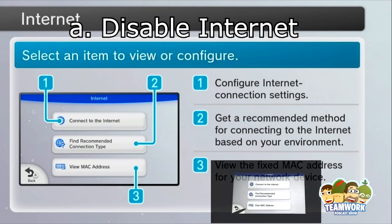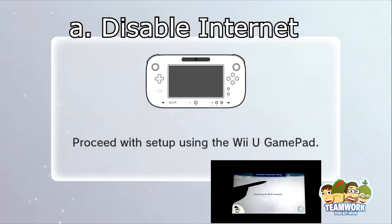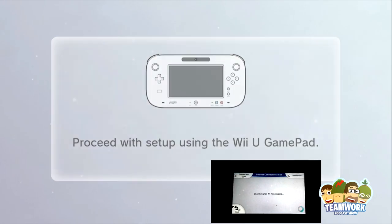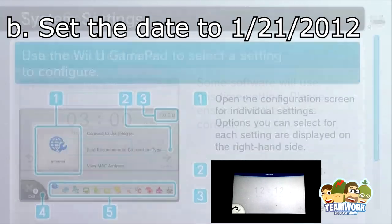The first thing that we want to do is disable the internet on our Wii U. Do that by going into Connections under the Networking tab. Make sure that everything there is deleted, or your router is just shut off.